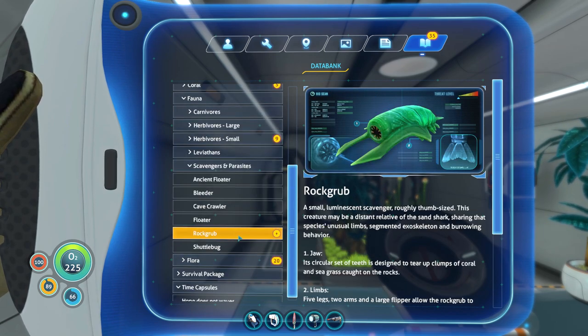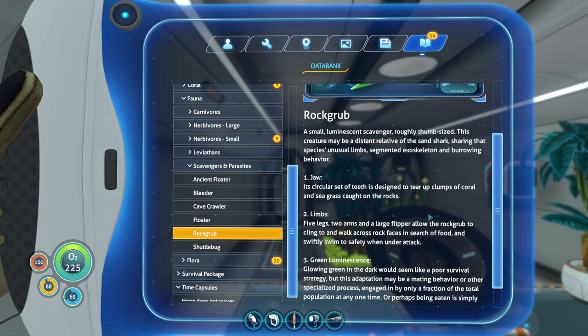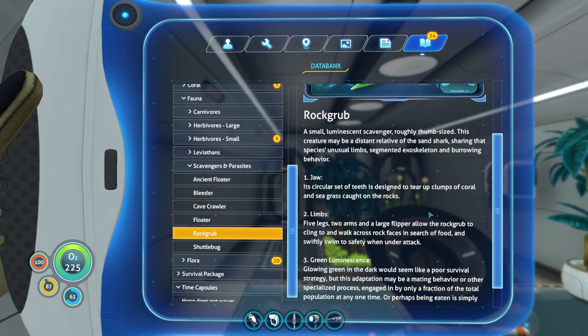This is probably where I'll find the little guy. Yeah, the rock grub. I think it's just a two-dimensional image when you see it in-game — like a low-poly, perfect dark-style character model, because it's real small. Rock grub: a small, luminescent scavenger, roughly thumb-sized. This creature can be a distant relative of the sand shark, sharing that species' unusual limbs, segmented exoskeleton, and burrowing behavior. Its circular set of teeth is designed to tear up clumps of coral and seagrass caught on the rocks.